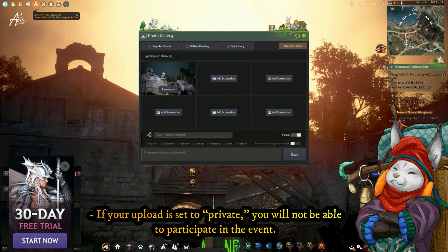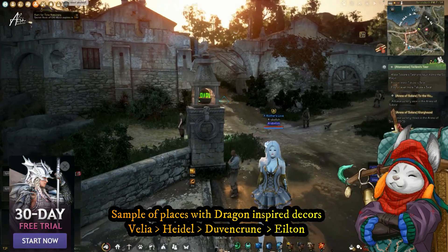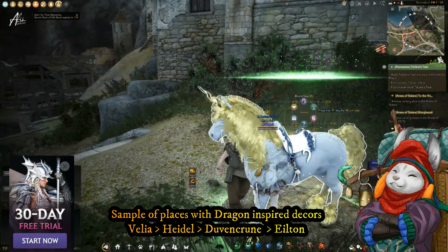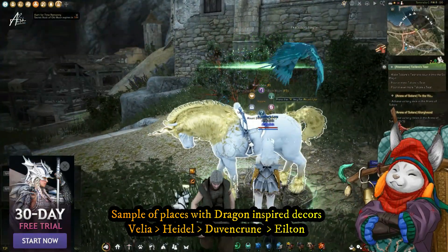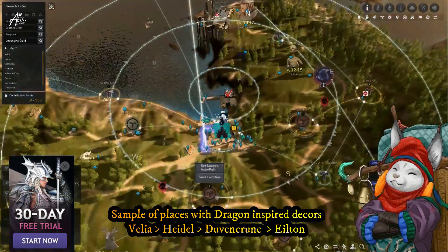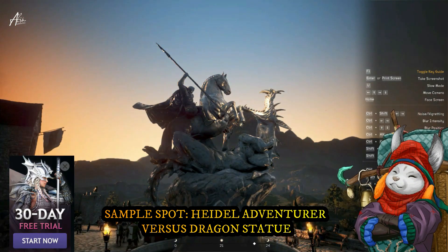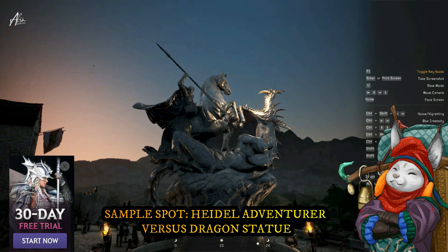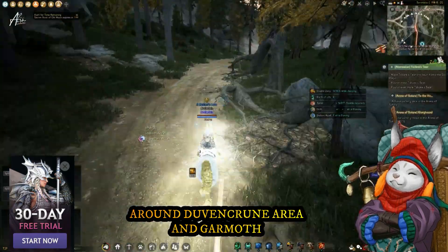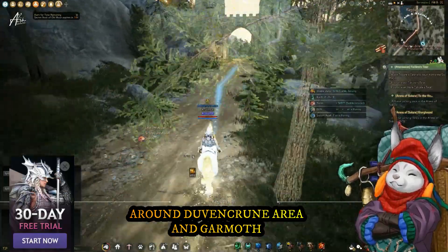From Velia, we're going to Haydout. There's a big statue of an adventurer eating a dragon-like creature, which I already got a screenshot of before, but let's go there so you can see it. It's just near the central market — it is gigantic, you can't miss it. Next stop, Duvenkirn, because it is literally the land of the dragons.